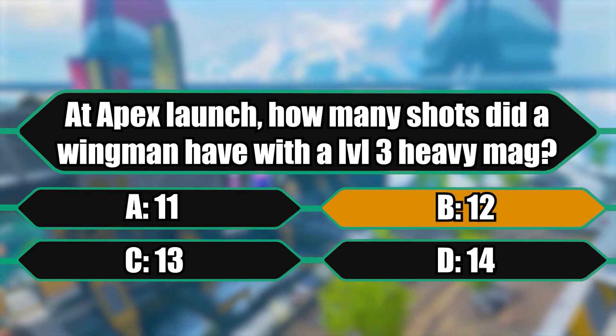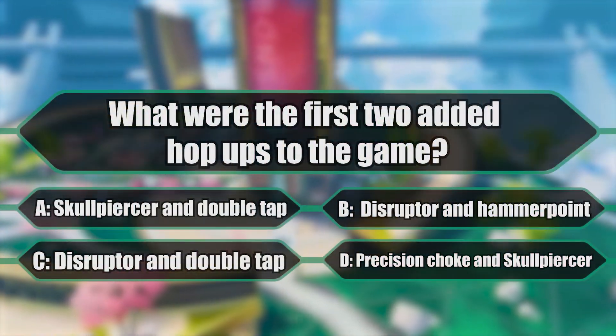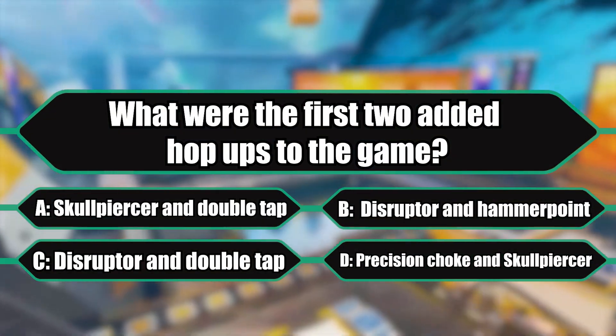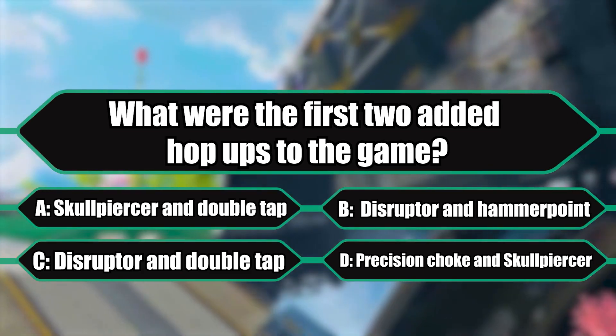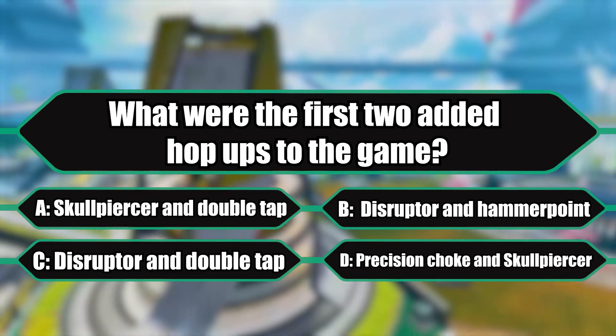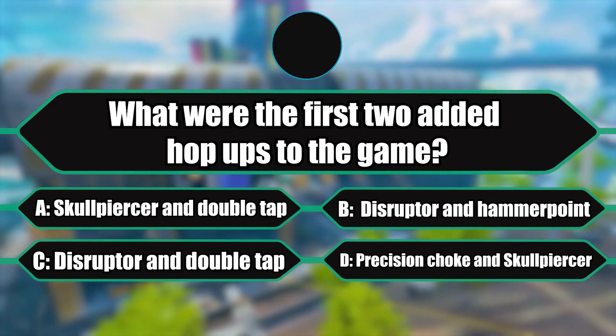Question number five: what were the first two added hop-ups to the game, meaning not originals — they were added later in a future update? Is it A) the Skull Piercer and Double Tap, B) the Disruptor and Hammer Points, C) the Disruptor and Double Tap, or D) Precision Choke and Skull Piercer?